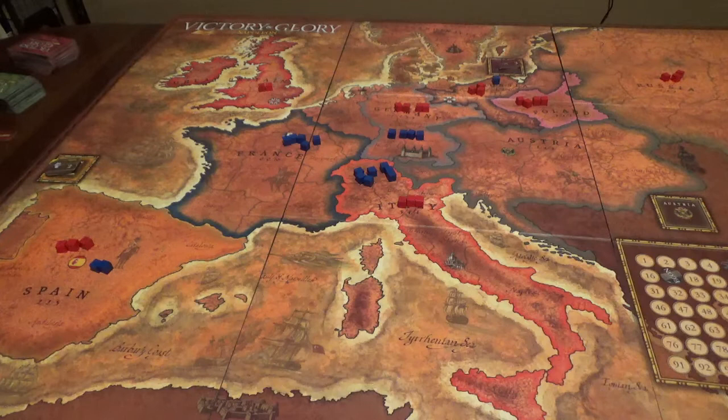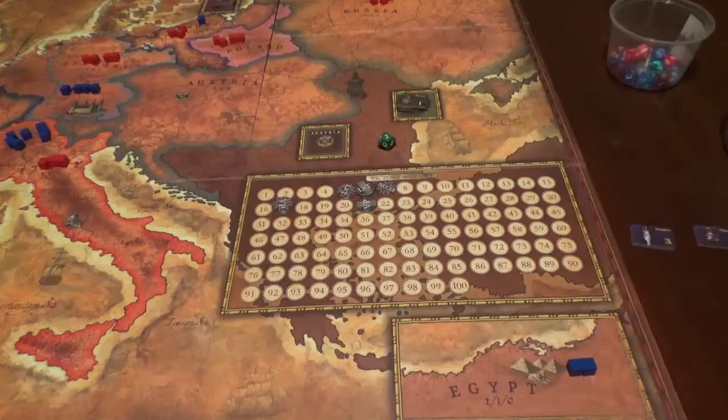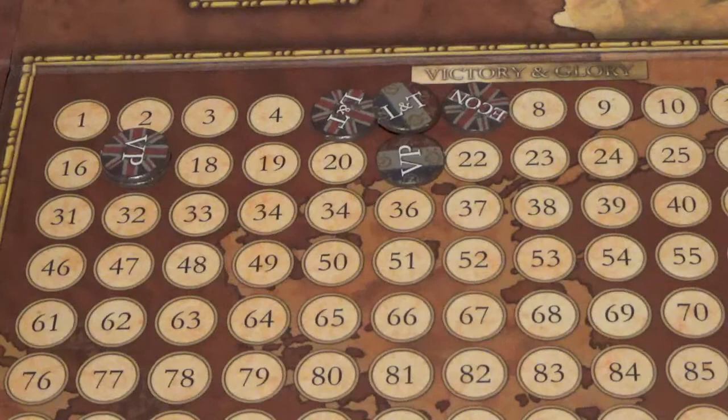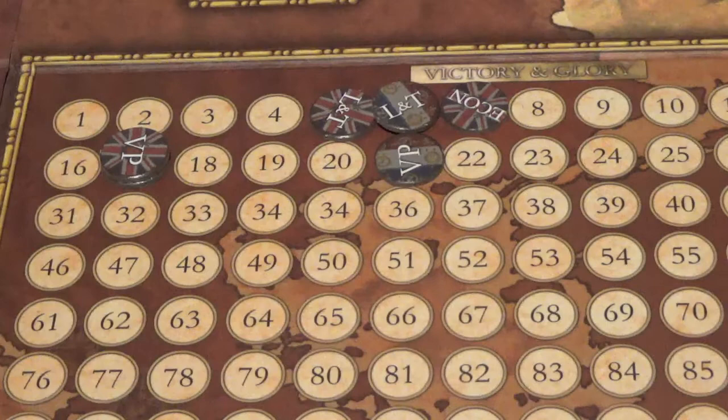After the first scoring round at the end of round three, the current score is the French having 21 victory points and the coalition having 17. Even when it first looked like the French were going to run away with things, the coalition was able to rally, especially with some of the other powers later on the scoring chart. We now move on to the fourth turn and will bring the green cards into play.